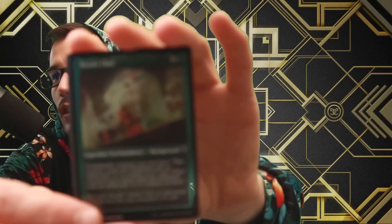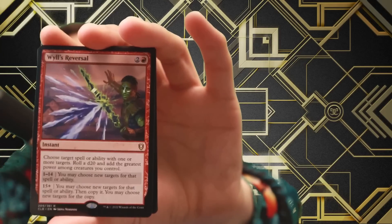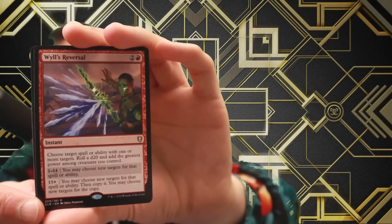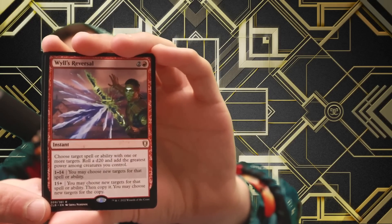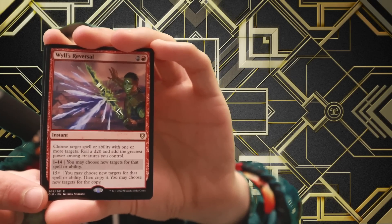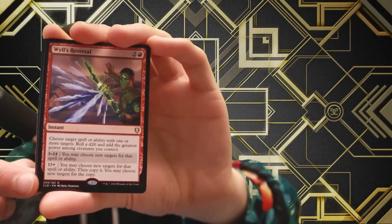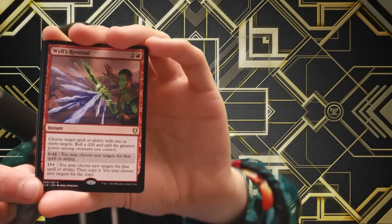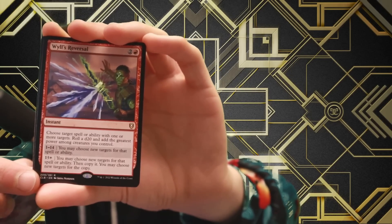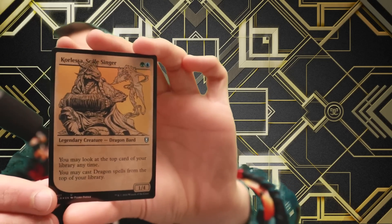An alt art Master Chef — and it's a holographic Master Chef as well! Beautiful. Then we have Will's Reversal for three — that looks sick with the green screen. Instant speed: choose target spell or ability with one or more targets, roll a d20 and add the greatest power among creatures you control. On a 1-14, you may choose new targets for that spell or ability. On a 15+, you may choose new targets and copy it. Very good — stop hitting yourself!